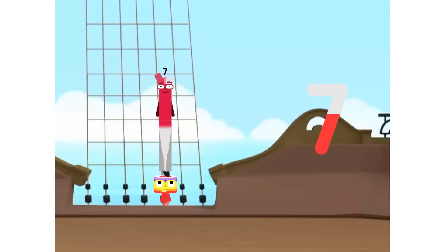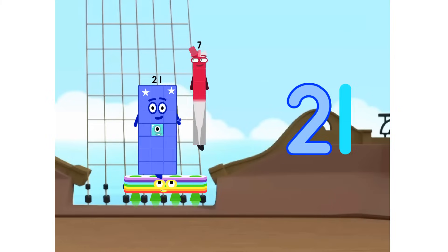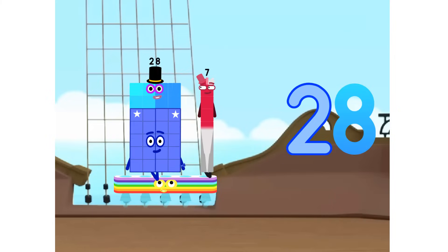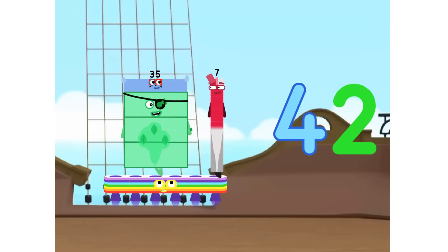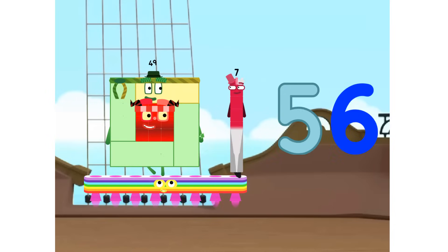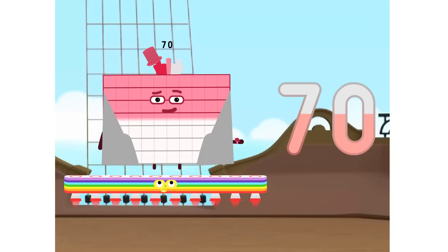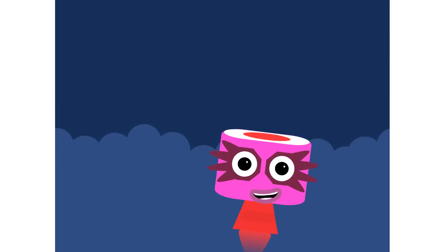1 seven is 7. 2 sevens are 14. 3 sevens are 21. 4 sevens are 28. 5 sevens are 35. 6 sevens are 42. 7 sevens are 49. 8 sevens are 56. 9 sevens are 63. 10 sevens are 70. Super 8s assemble!